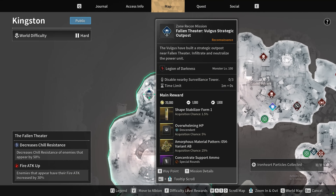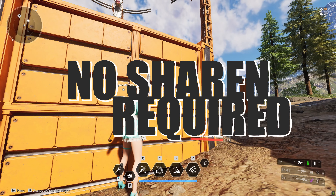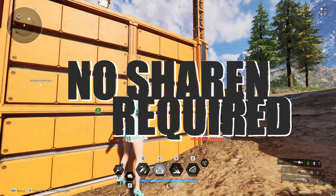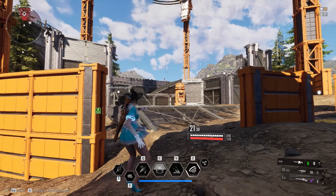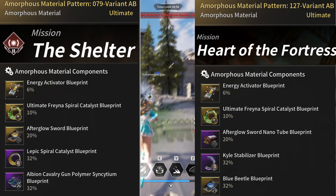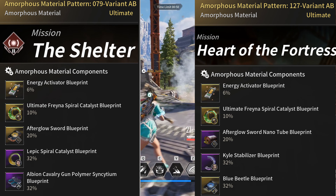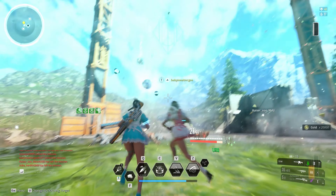For The Spiral, the easiest one by far is Pattern 54 at the Kingston Fallen Theater Outpost. You don't need Sharon, making this an easy and quick pickup. The additional patterns are 79 picked up at the Shelter and 127 at Heart of the Fortress. Keep an eye out if they are 400% operations, which will guarantee two patterns per run.